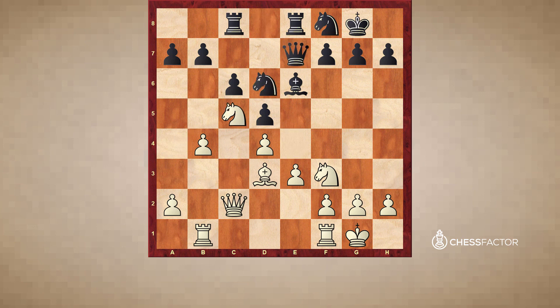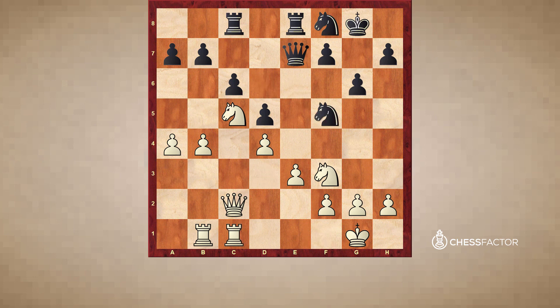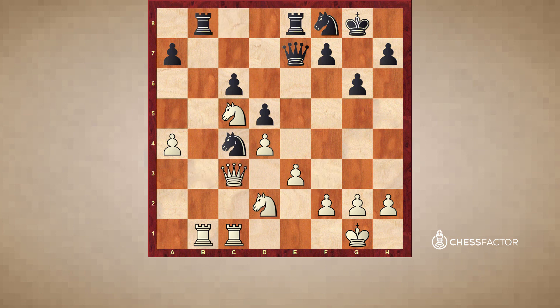The idea was to get the knight to c5, continuing the minority attack maneuver. Now Bg4 probably should have been played with the idea of g5, Bh5 with idea of f6, and black might be close to equal. But black played g6 — again, too slow, not enough counterplay, just too passive. White is able to play b5 just in time. Even though the knight gets to c4, which we'll later see is one of the main ideas for black, white got in what he wanted and the c6 pawn is still weak.